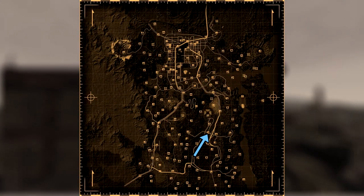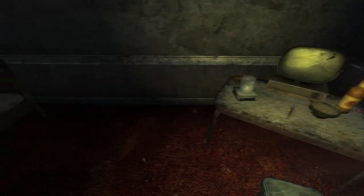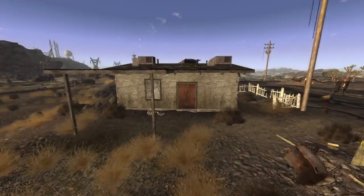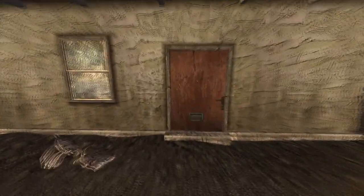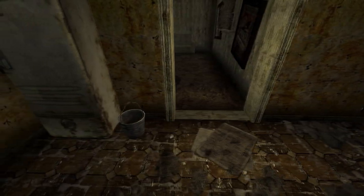Next up is Novak. There are two caps at this location. First make your way to the motel and enter the room furthest right on the second floor. On a table to the right near some noodles will be the cap. For the second make your way to the house near No Bark Shack. Enter through to the kitchen and on a corner table next to a Sunset Sarsaparilla bottle will be the cap.